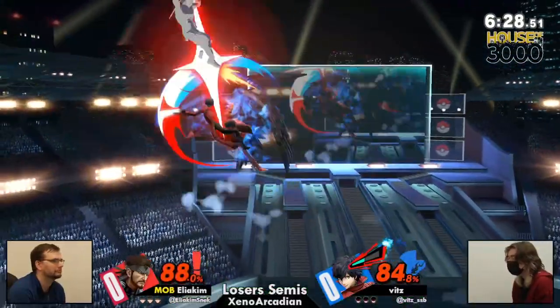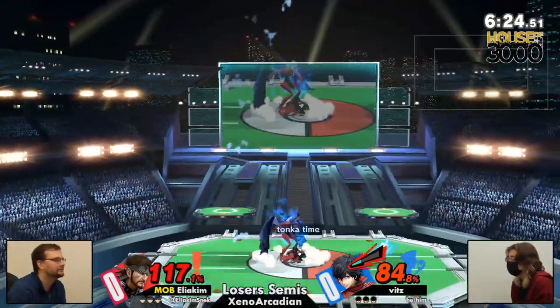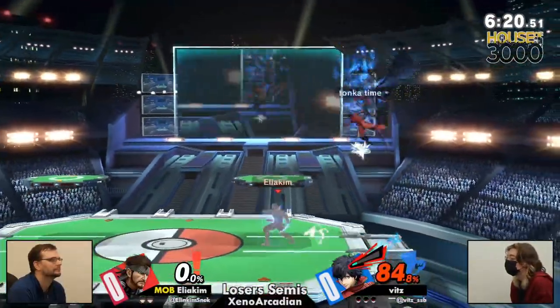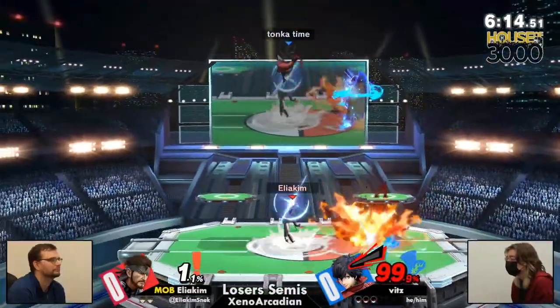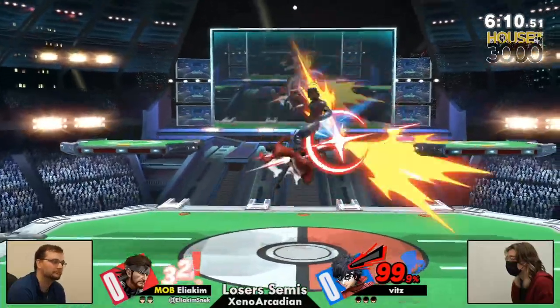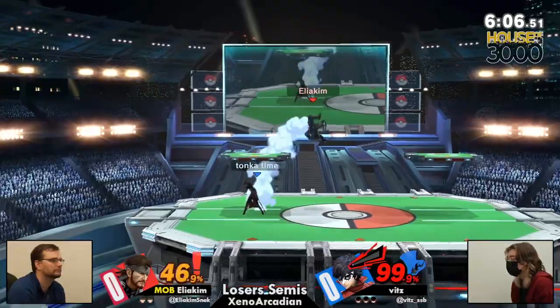Especially here where a lot of autonomous projectiles generally speaking means you can time a lot of them with Rebel's Guard, get a lot more Arsene going, and right into the face of the opponent. That Arsene up smash doing the dirty work, taking out Aliakim in order to establish this lead against Snake of all characters. That's really important going into the latter half of this game.